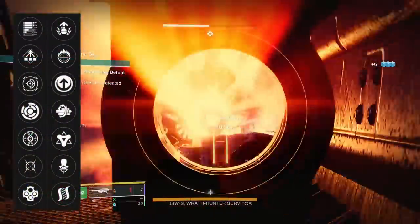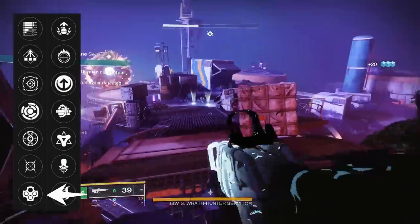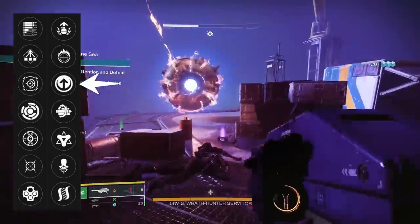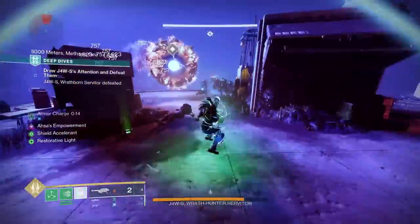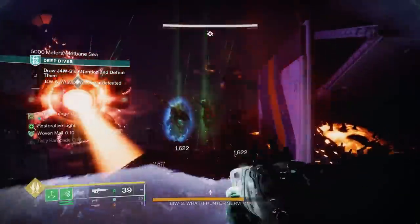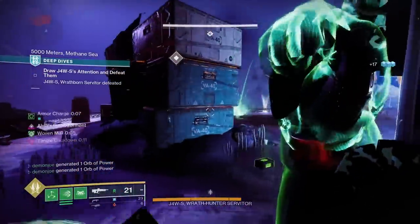Taking a look at the perks, in the first column we have Subsistence, Stats for All, and Outlaw, with the second column featuring Adrenaline Junkie, Collective Action, Golden Tricorn, and Hatchling. Nothing too crazy here, but similarly to the Stasis SMG from earlier, if you want to slap it in a build and you have the extra time and mats, go ahead and go for it.